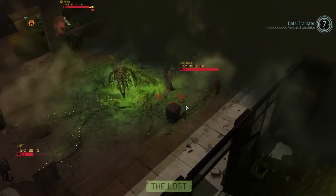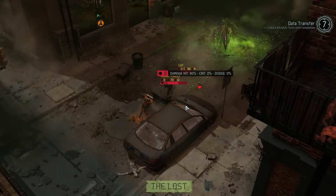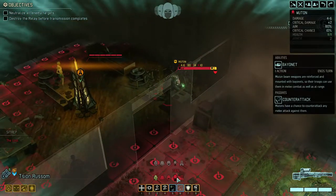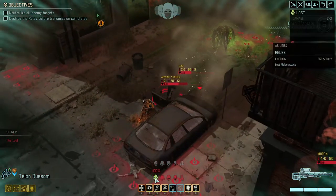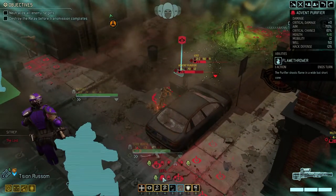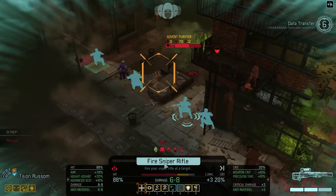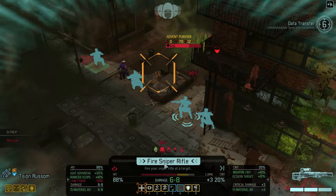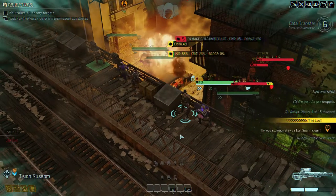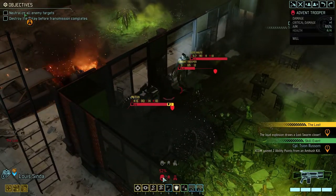Alright, there's a new Lost group. We took a swipe at the Purifier. So what do we see - we see the Purifier, we see the Trooper, and that Muton back there. As soon as we reveal them the guys in range are gonna skedaddle. Let's just take this shot at the Purifier. Alright, that's gonna bring some more Lost.